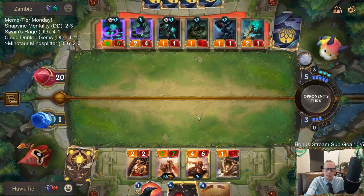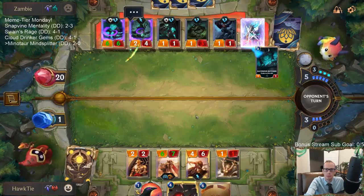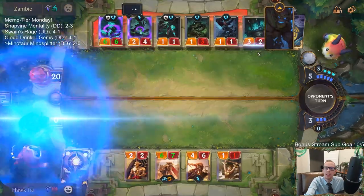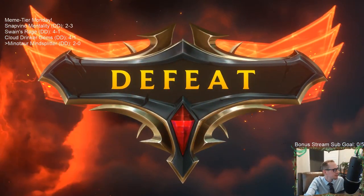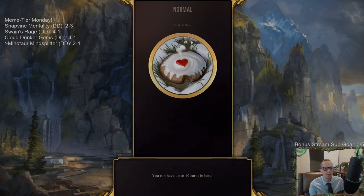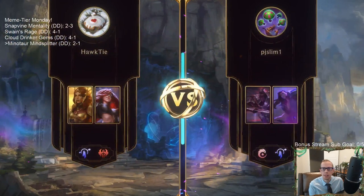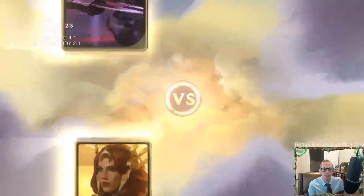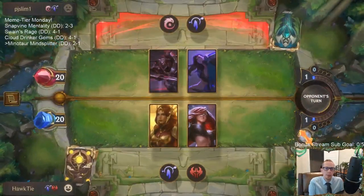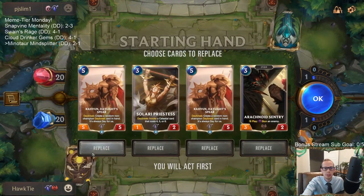They weren't sacrificing — they were obliterating it. So close. Having multiple Flock and multiple Zenith Blade really did not work out. Could not do much with two Flock, two Zenith Blade. Their Pale Cascade and Bastion were both great. GGs — Zed/Taric.